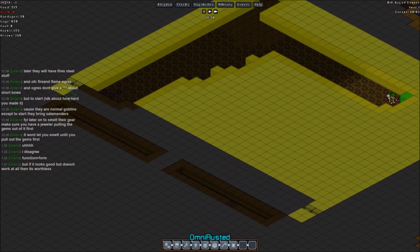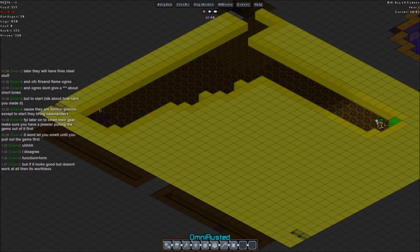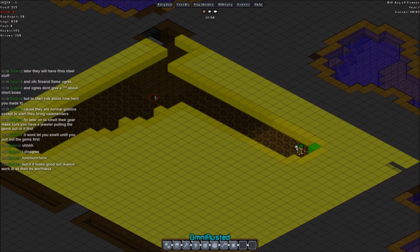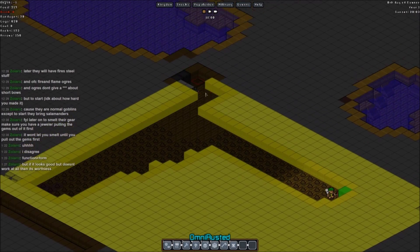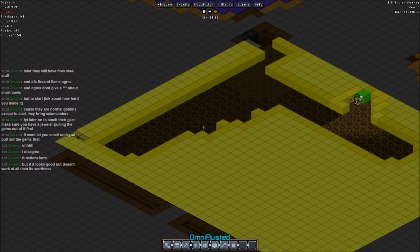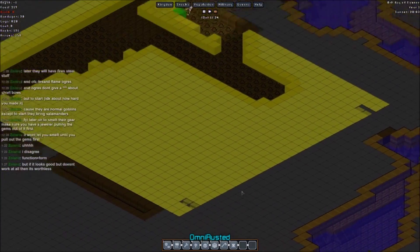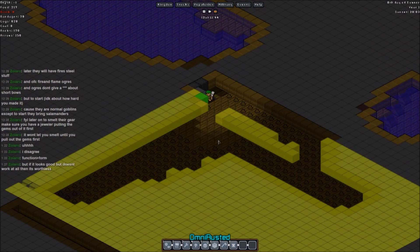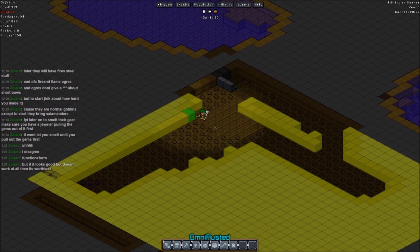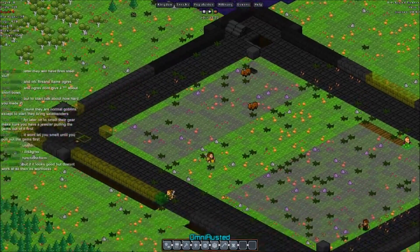Should I just empty out this whole space? Yeah, why not? The moat's going to go on the outside of it. Should be good, should be fine, it'll be fine. Except for right here, I need to fill in this space. It'll be just a giant storage area.